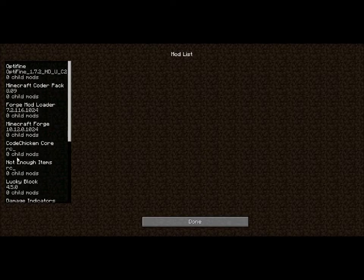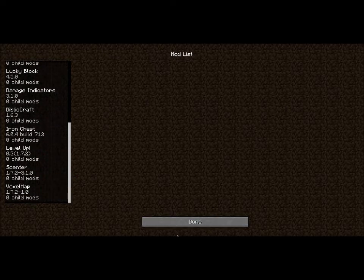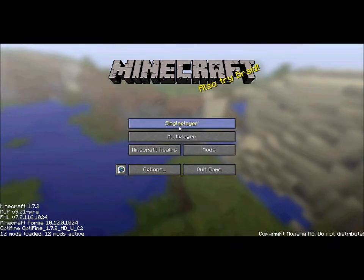Optifine, Not Enough Items, Lucky Block, Damage Indicators, Bibliocraft, Iron Chest, Level Up, Center, and Voxel Map, which is also Zan's Minimap.